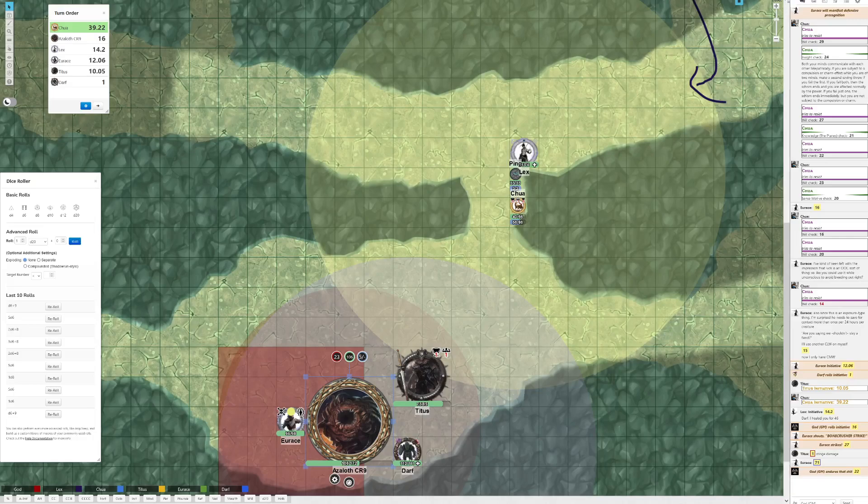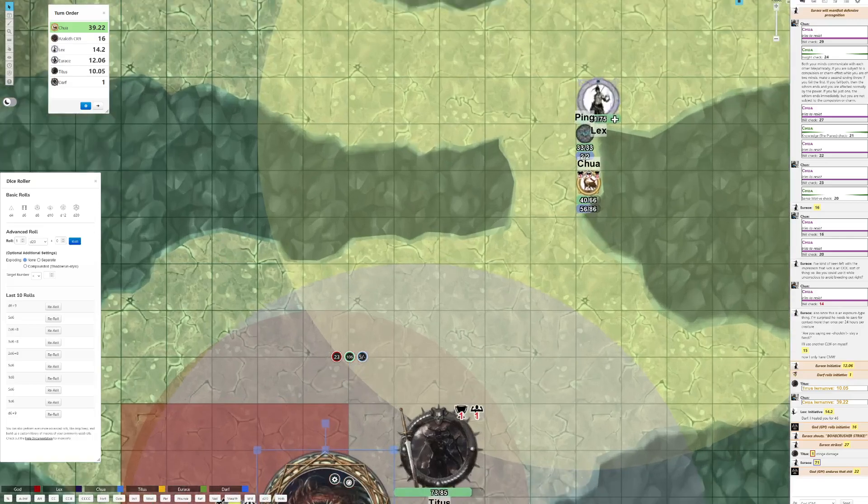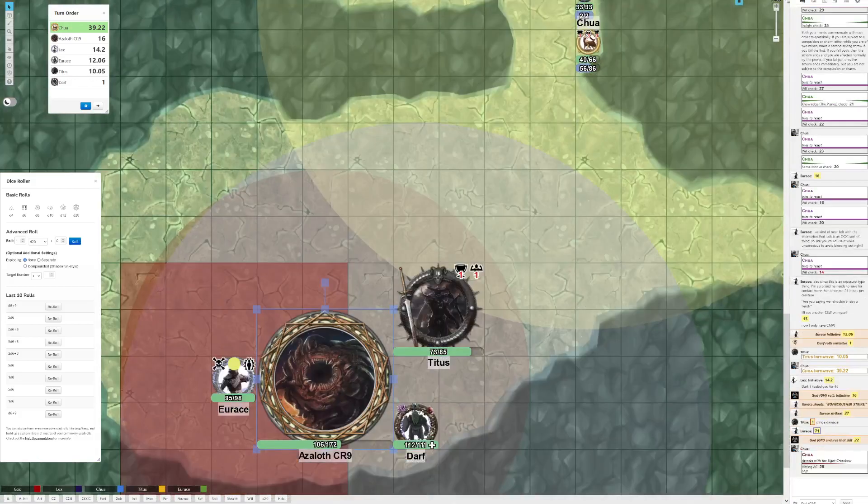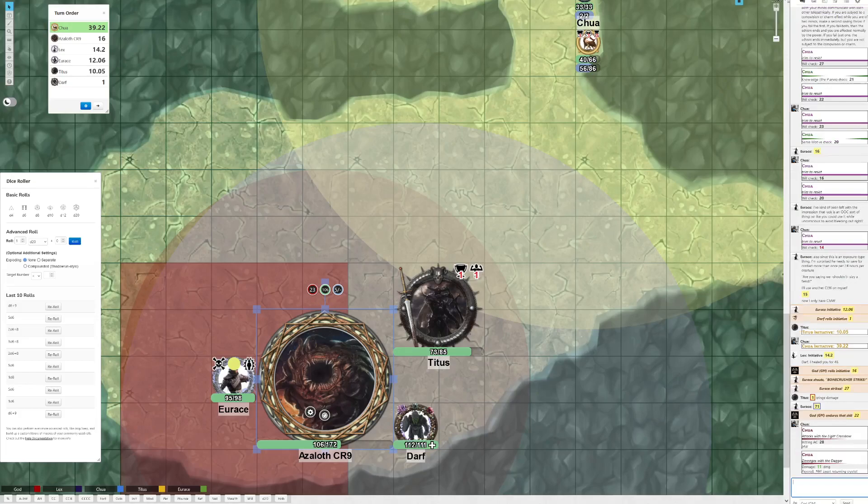Everyone's rolled initiative, so Chua you're up. Sure, I'll hit him with a crossbow because I have nothing better to do. 11 damage, so six. And I'll also acid splash in place.